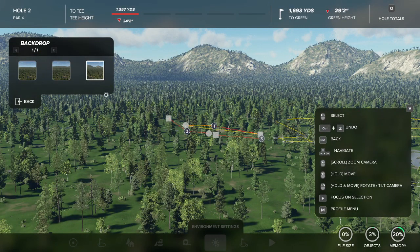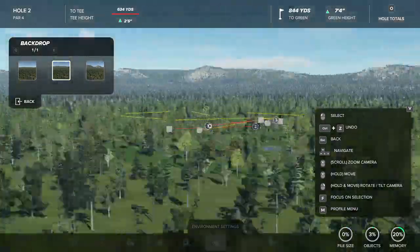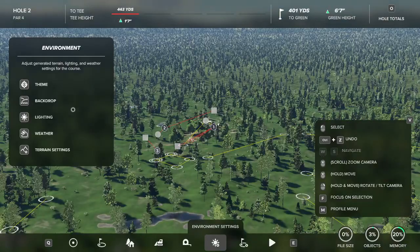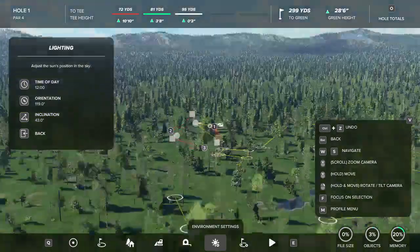The only thing to keep in mind about the hilly terrain is it will sometimes interfere with your lighting. So I might go with the slightly hilly one instead, just so I can show you how to do some of the lower lighting on the course.